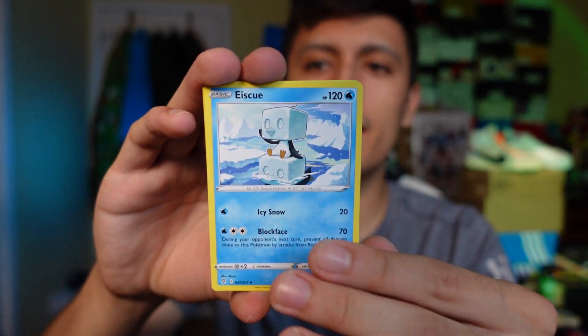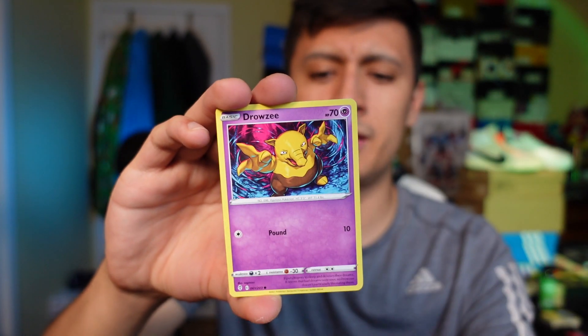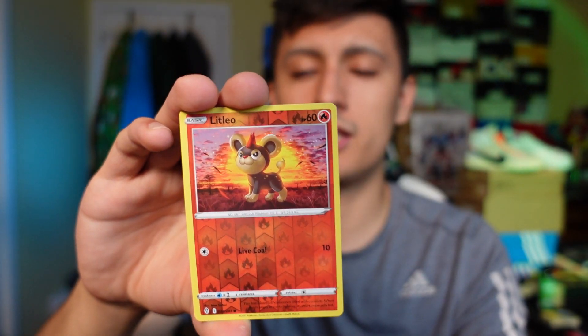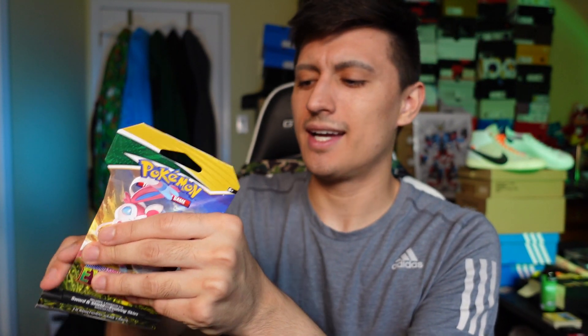The three-pack blisters I really enjoy — those promos are always really nice. One thing I've noticed is the Umbreon three-pack blister is more expensive than the Espeon one. If you want a three-pack blister on the cheaper end, the Espeon blister is typically five to eight dollars less than the Umbreon, since Umbreon is a very collectible Pokémon. From this three-pack pack we get a Litleo and a Goregeist.